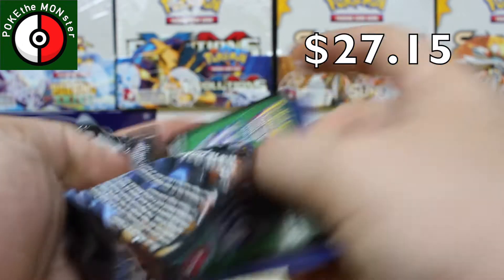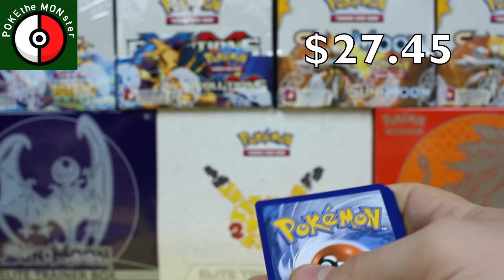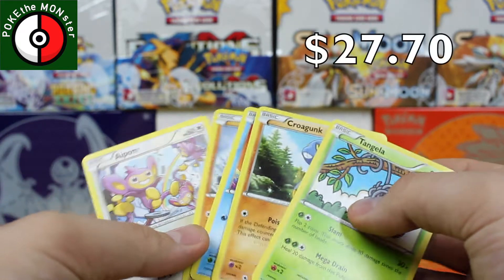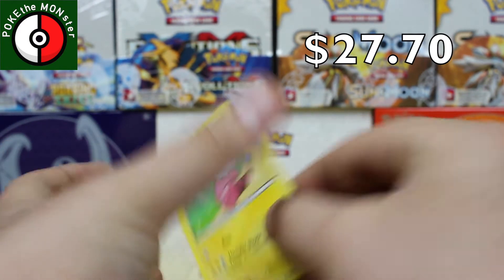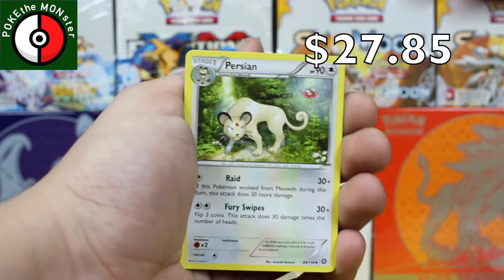Let's see — we're not going to be getting a holographic red card, but that's 30 cents for the code. Then we've got our five bulk cards. I've already done the code trick — let's hope we can get a Break card out of this. We got a Flaffy.